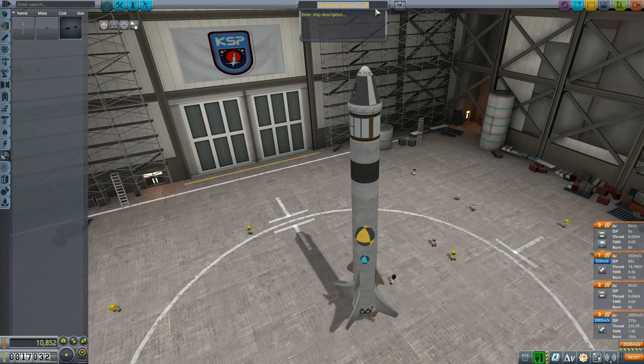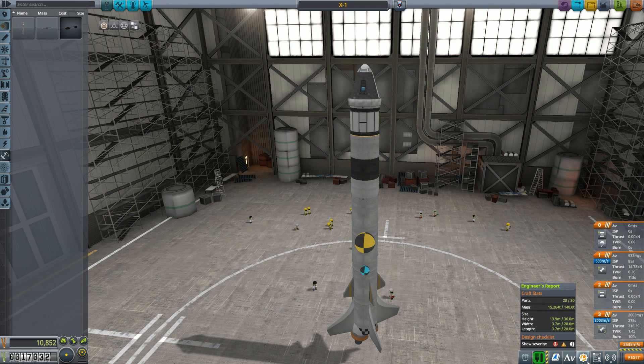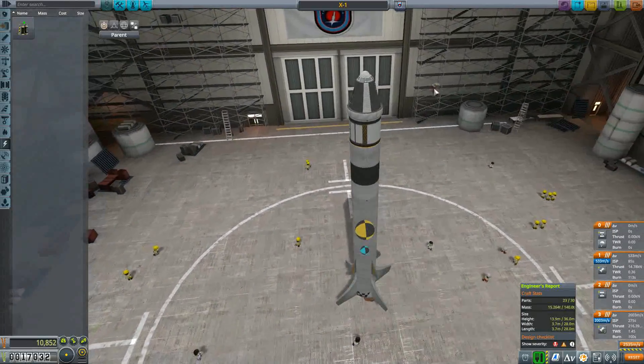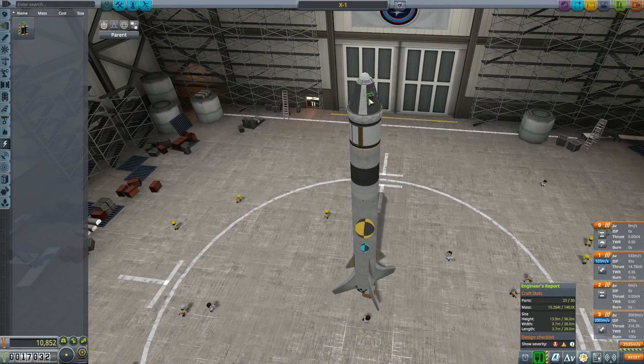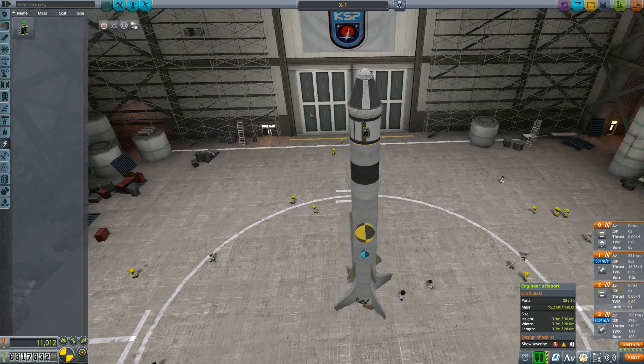So this is going to be called Gemini X1. We have a parachute — I guess we should take some additional batteries just to be sure. I'm going to take additional batteries down here.